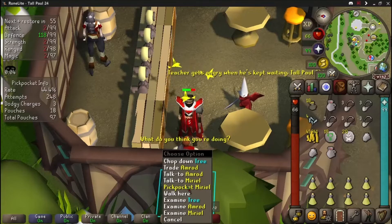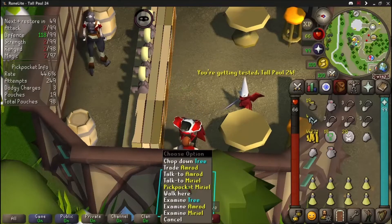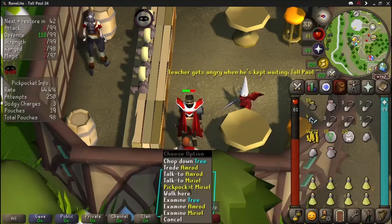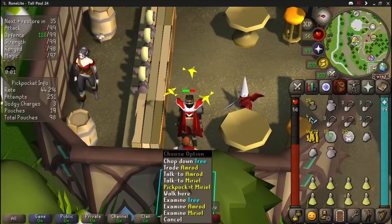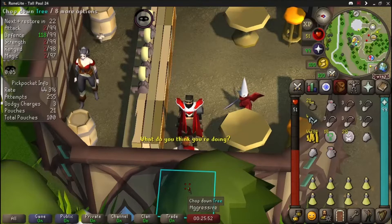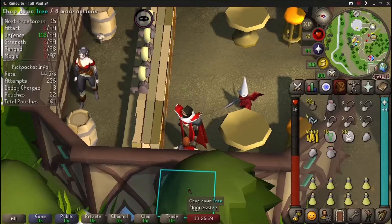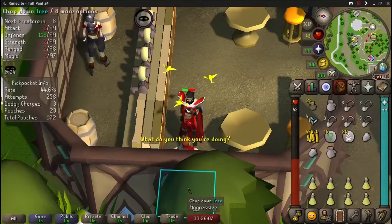The Bow of Faerdhinen has the furthest attack range of any bow or crossbow at 10 squares, which is pretty insane. The Twisted Bow is more commonly used in the Inferno because it can use dragon arrows, and the higher magic defense the monster has, the higher accuracy and damage the Twisted Bow can do. With Zuk, the final boss, his magic defense is 150, which is why the Twisted Bow is so much more accurate. But the Bow of Faerdhinen has a higher range strength and attack bonus.